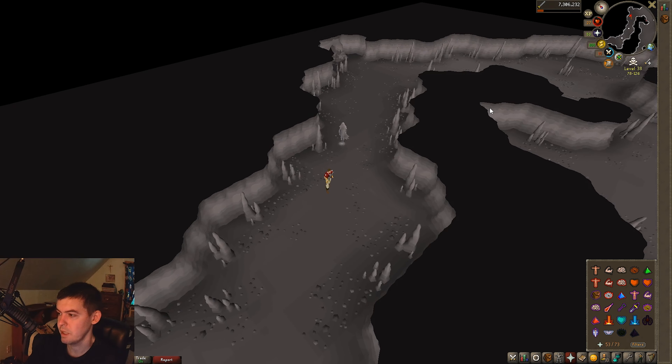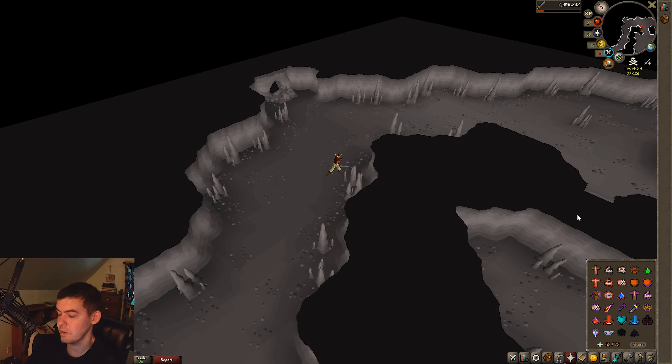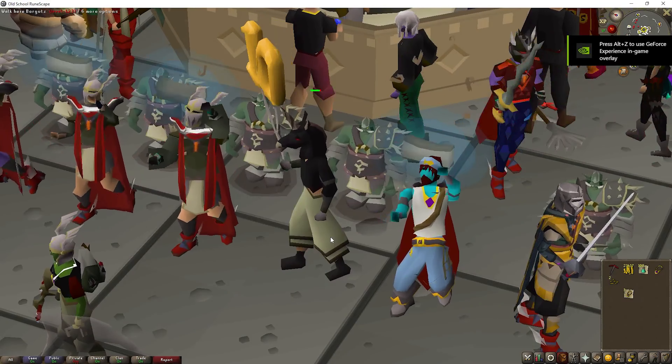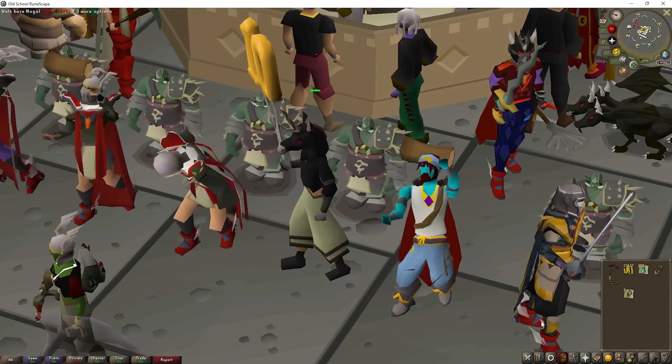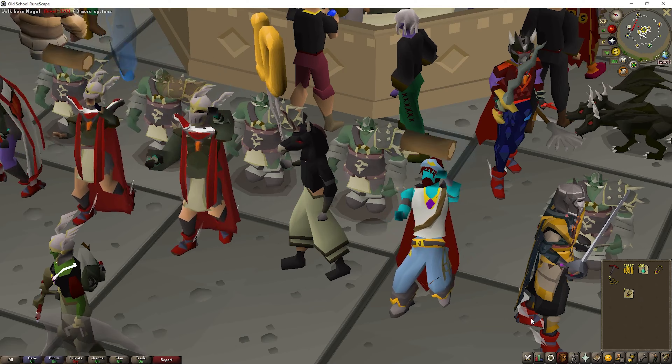In the Revenant Cave you get drops from 30,000 to 16 million in 10 seconds. I'll show the Osmumten's Fang versus the Revenant Knight, who is the weakest enemy against it in the Revenant Cave. Osmumten's Fang is the best stab weapon there.